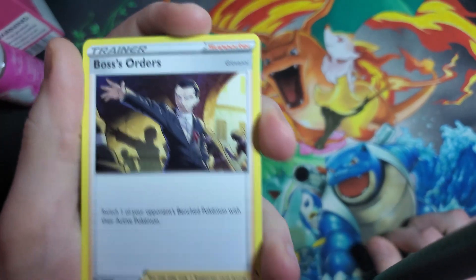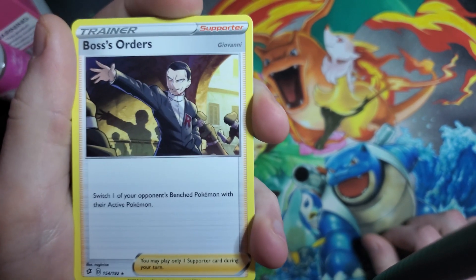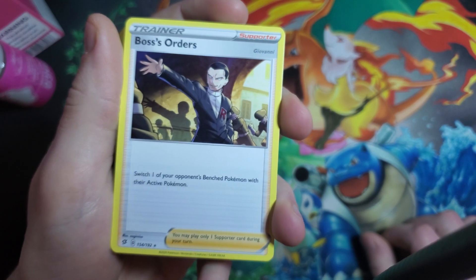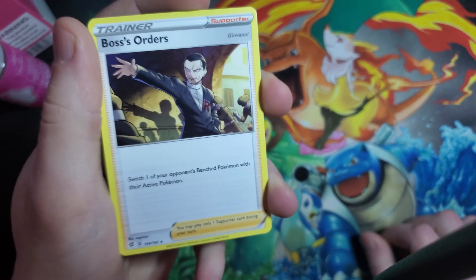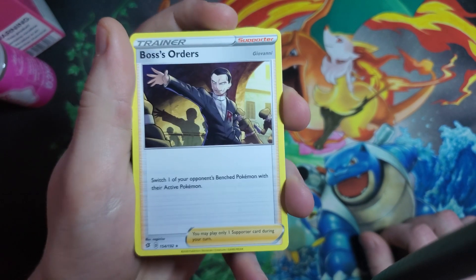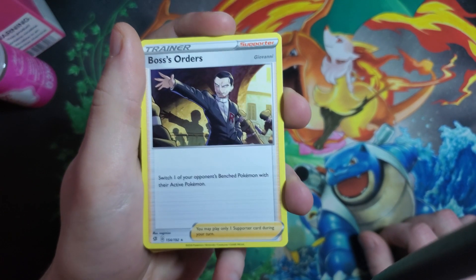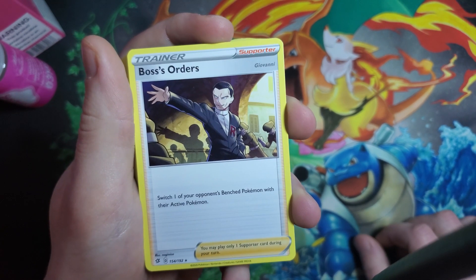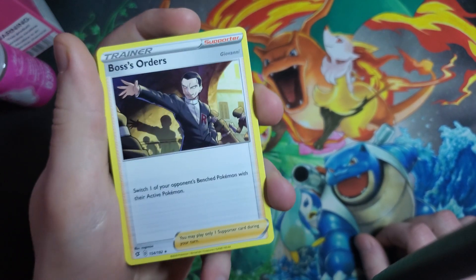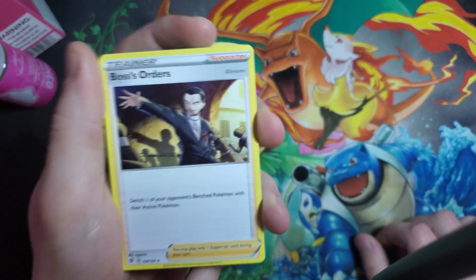Same thing here with Boss's Orders — very critical card for deck building. This just forces a switch on your opponent: you get to pick one of your opponent's bench Pokemon and bring them out into the active position. It's pretty useful for picking off easy targets, maybe guaranteeing a win. This is a mean card — it's won me a lot of games, also lost me a lot of games, just by being able to force a Pokemon into the active position and guarantee a knockout. Or even move around some threats — you could deny a knockout if you switch out your opponent's attacker. There are two in this deck, most decks run three or four, but two is a good start.